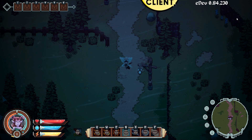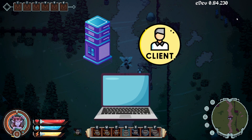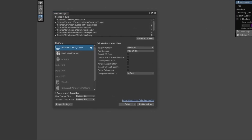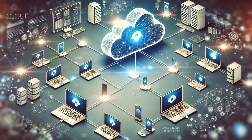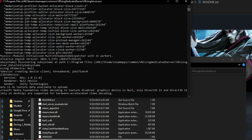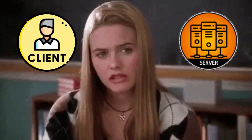For some games, running the client and the server simultaneously on the same computer may not be ideal. In this situation, developers will create a separate build of the game that only runs the server code — we call that a dedicated server. Generally dedicated servers run in the cloud these days where no players are required to be connected for the server to keep running, but of course you can run a dedicated server on your own computer and then spin up the client version of the game and simply connect to yourself.